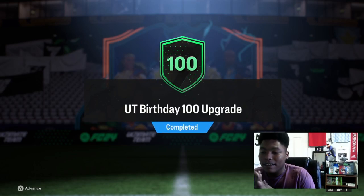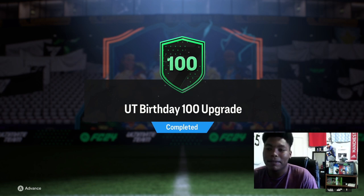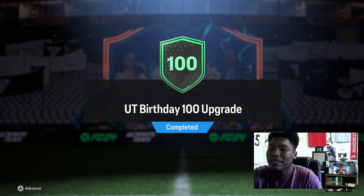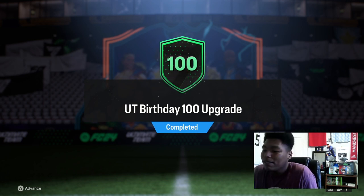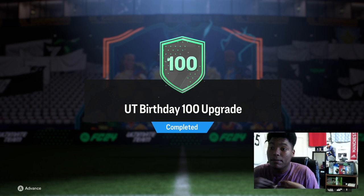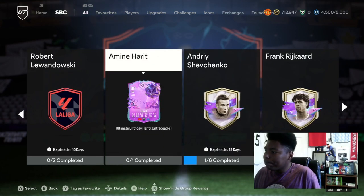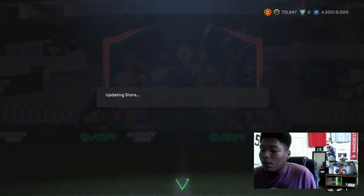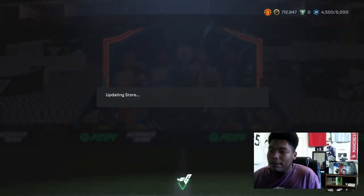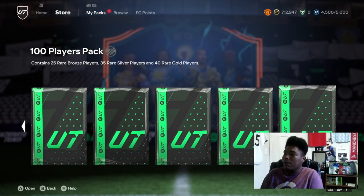How we doing guys, it's DimeJC here and today we have the Ultimate Birthday 100 Upgrade Pack. We're going to crack this open and see what we can get. I see it was a new SBC that came out, so let's see what we get. It's at 25 bronze rares, 25 silver rares, and I think 50 gold rares. I got some other packs as well that we're going to open on this video, so sit back, grab some popcorn, like and subscribe to the channel.